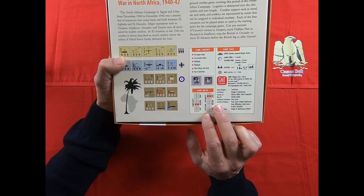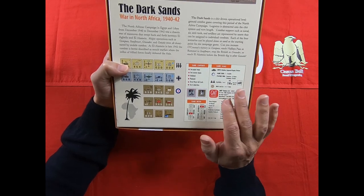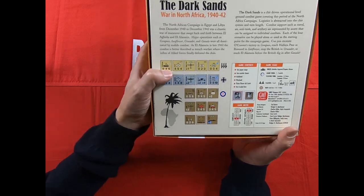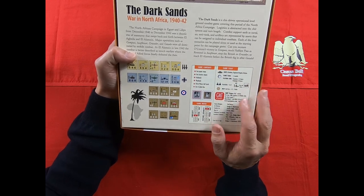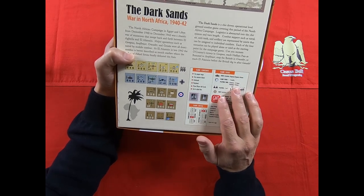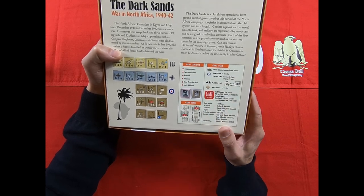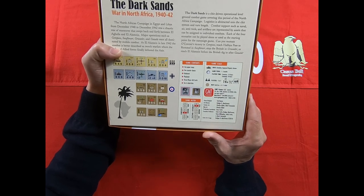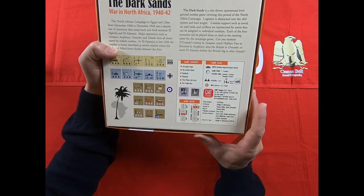Solitaire suitability is rated very high — an eight. Units are battalions, regiments, or divisions if you're considering the Italian units. Each game turn represents one or two months of real time. A scenario could last from two up to four hours, while the campaign is a fairly long 18 hours. The game supports one to two players and the recommended age is 14 years or more.